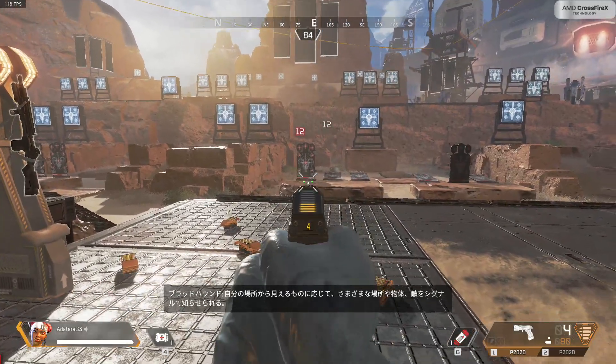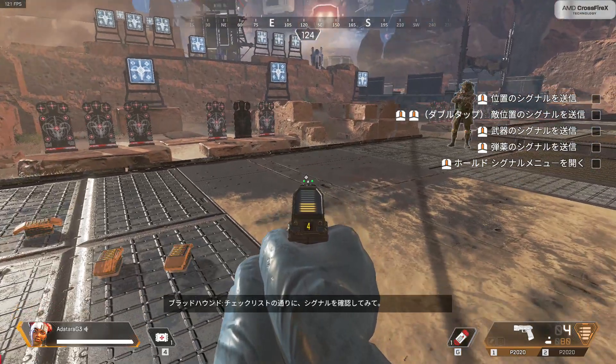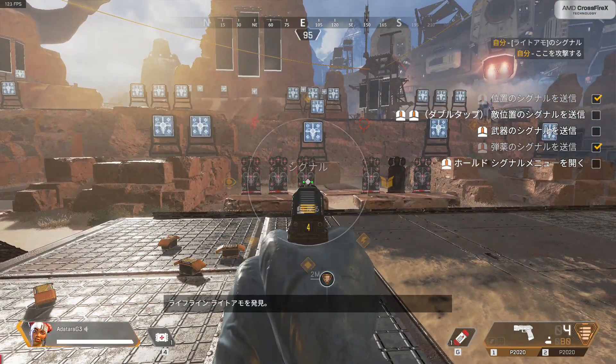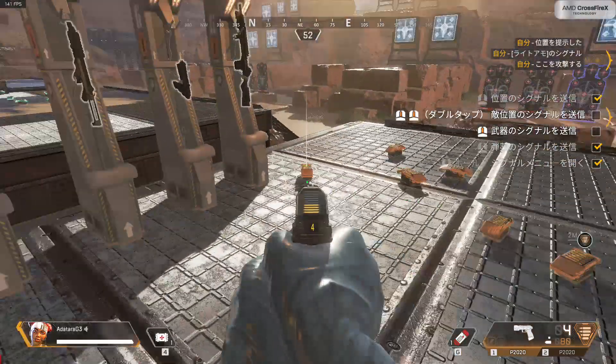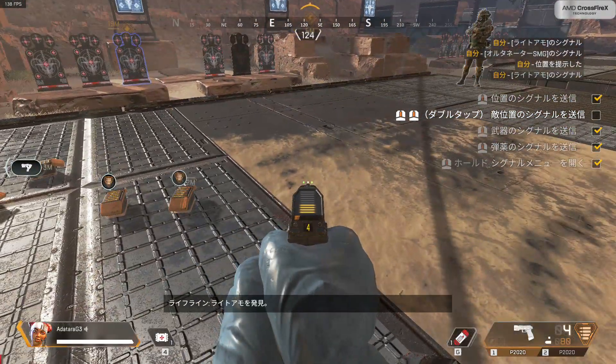A powerful key to becoming an Apex Legend is communication with your brethren. You can ping different locations, objects, and enemies depending on where you are looking. Follow the checklist to cycle through your pings. I'm attacking here. Light ammo here. Might be something good this way. Alternator here. Light ammo here.